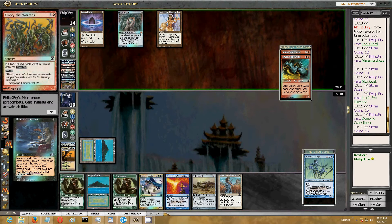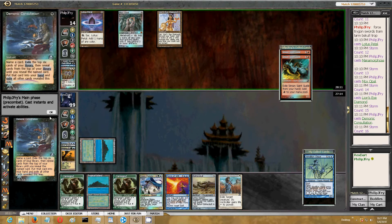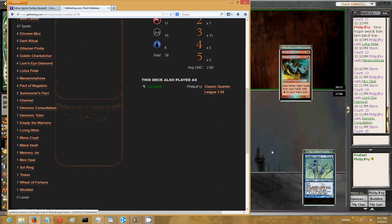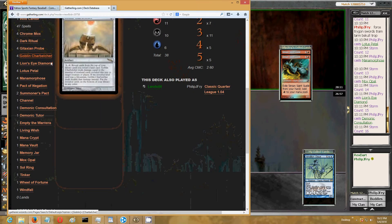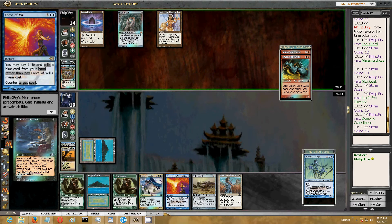I could force Demonic Consultation. He has one card in hand - don't know what it is. He can't win with Empty the Warrens, so he has to be going for Charbelcher. There's no other explanation. He has enough mana to activate it if he gets it, and he has four of them in the deck. The odds that he whiffs are extremely low.